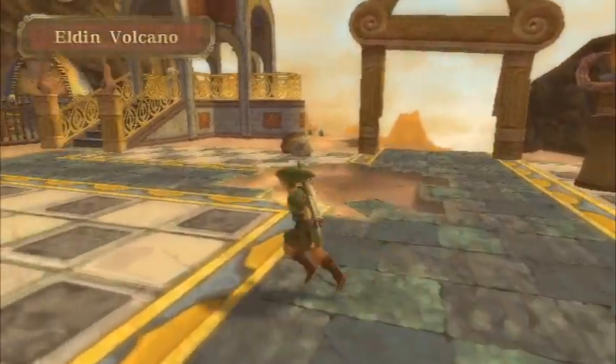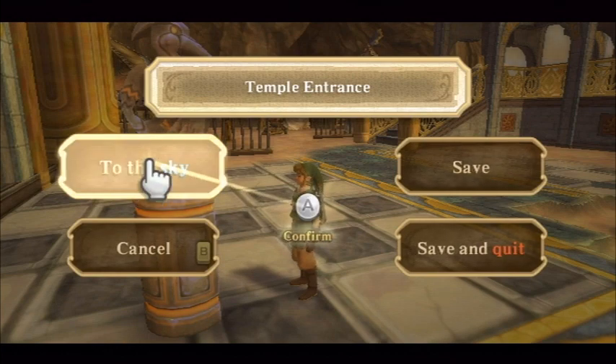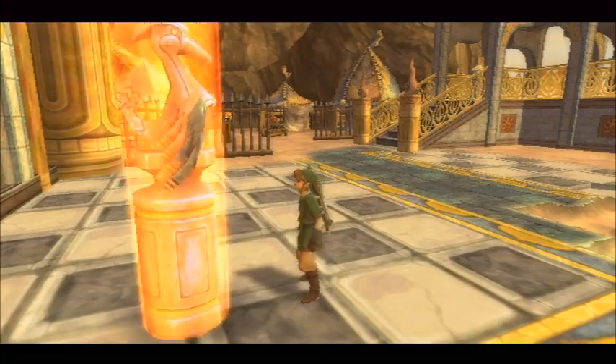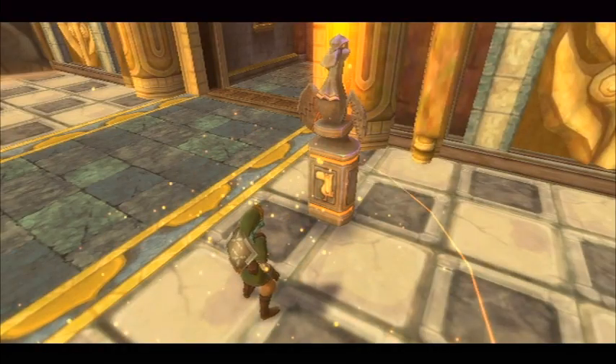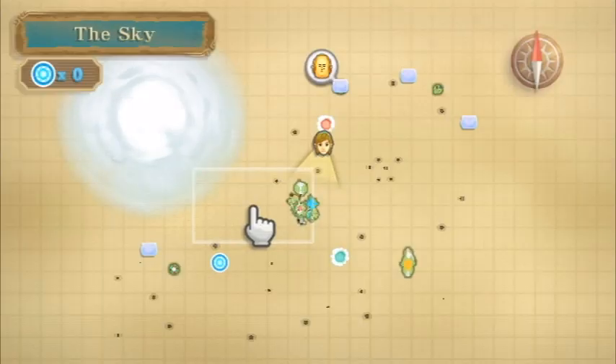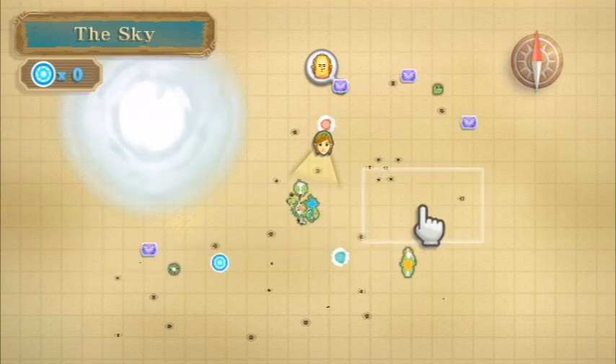Hey guys, welcome to chapter 6 of the Legend of Zelda Skyward Sword walkthrough. In this chapter we are going to be doing everything pretty much in the Lanayru Desert area, which is the next region of the game. Before leading up to the next dungeon, this first video is going to be covering all sorts of things to do in the sky area. In particular, there are six goddess cubes that we unlocked in the Eldin Volcano region.